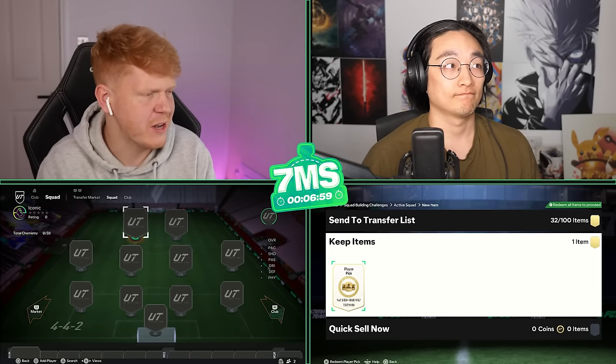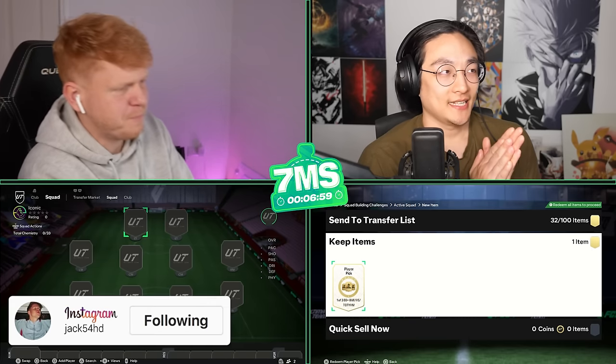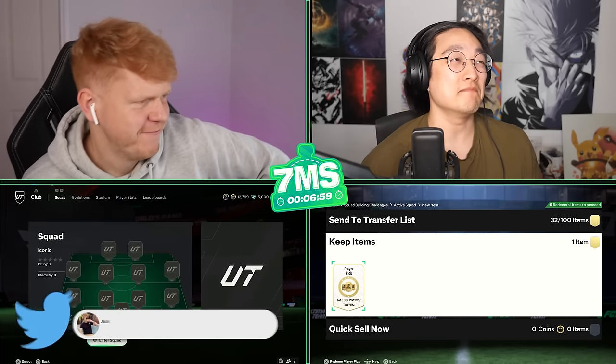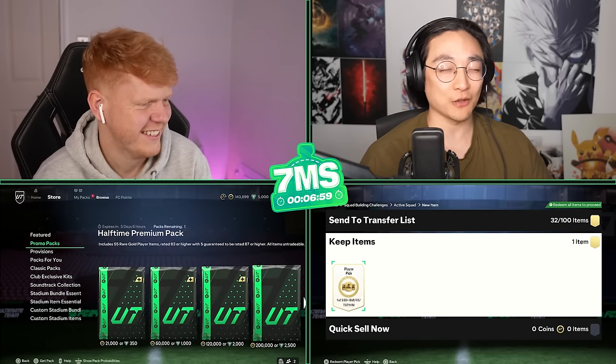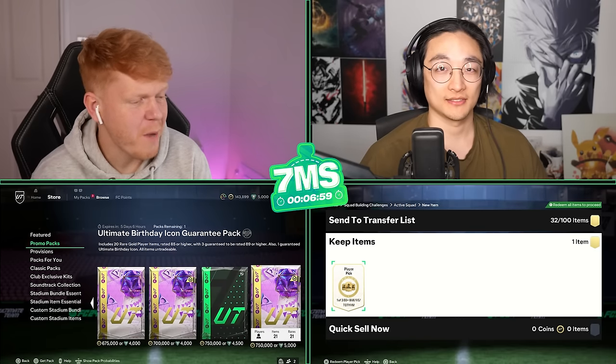We're going to be joined by James today. James: hello! This pack is absolutely mental - can you imagine telling someone four years ago that they'd put icons into promos and give you a pack for 750,000 coins with a guaranteed icon? I remember when they did the first base icon pack in the store - everyone went mental over it, so they've just lapped it up.